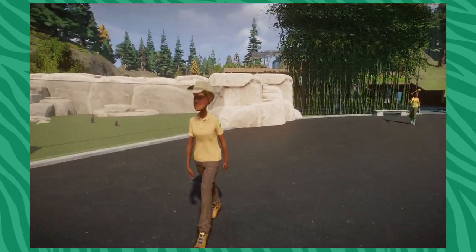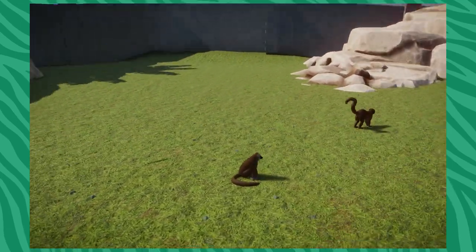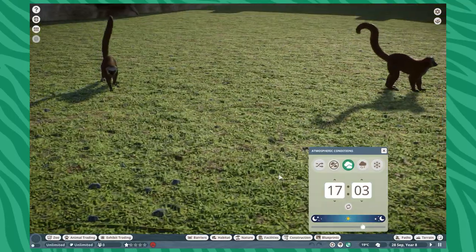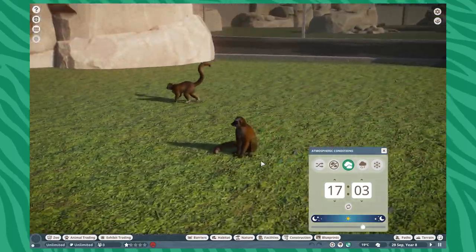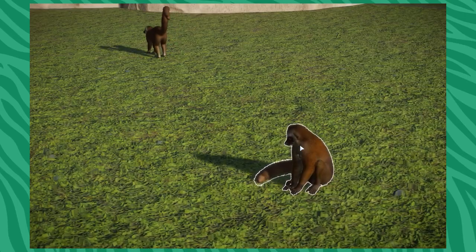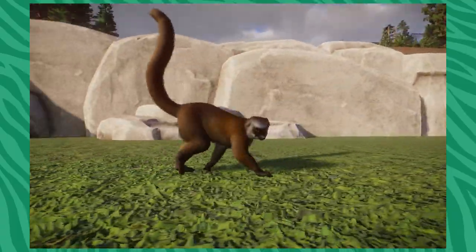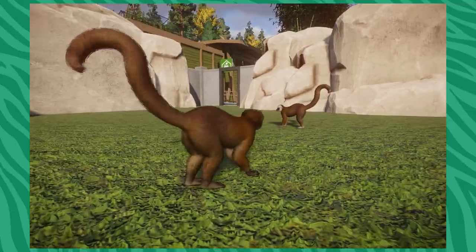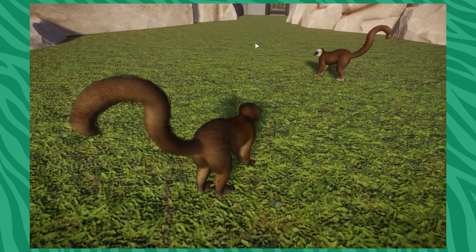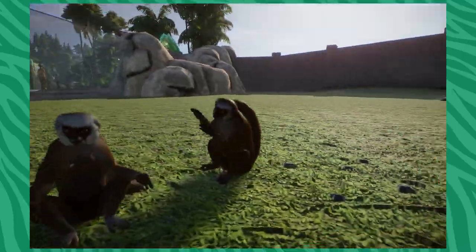Now we're going to get started with the mod showcase — two animals. I have a very special animal right here that I worked on as a commission a few weeks ago: this is the white-headed lemur. I was super lucky to see these guys at Naples Zoo and they're so adorable. They are very much standardized brown lemurs. They were once thought to be a subspecies of the common brown lemur, but recent DNA analysis and phylogenetics has shown it's actually a different species — which is really cool.